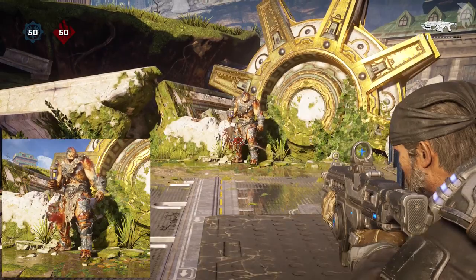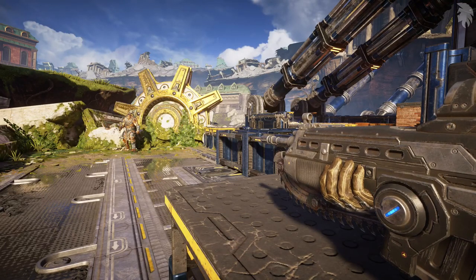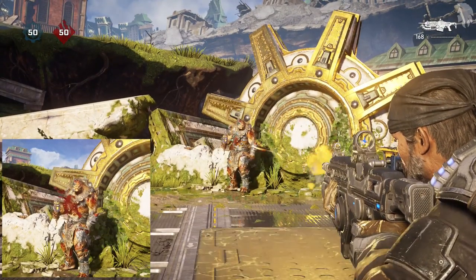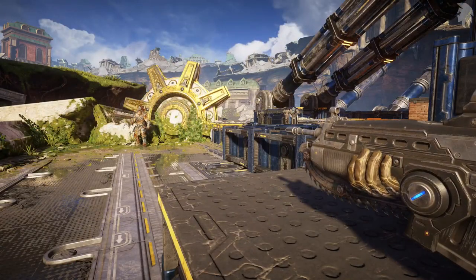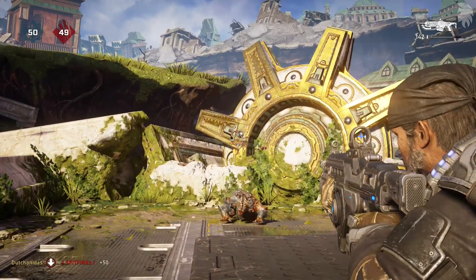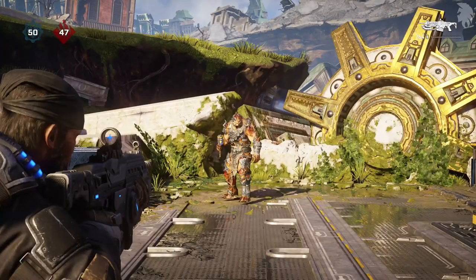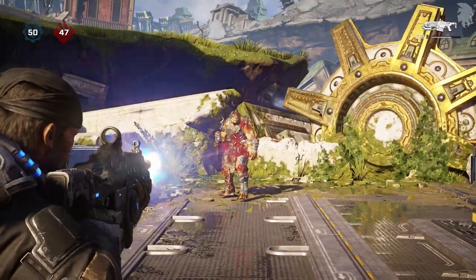It only takes three bullets less to down somebody by hitting all headshots. In my opinion, depending on the range, it's better to go for center mass and ensure a hit than risk missing by going for the head. Three things to keep in mind: number one, depending on latency, these values might change — the netcode can cause shots to not register. Number two, there is currently no damage drop-off with the Lancer, meaning it takes just as many rounds at close range as far range. And tip three, using the perfect active reload lets you down players even faster, and you can kill multiple enemies before reloading.